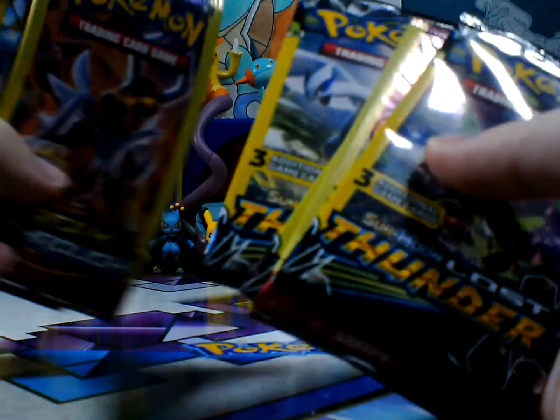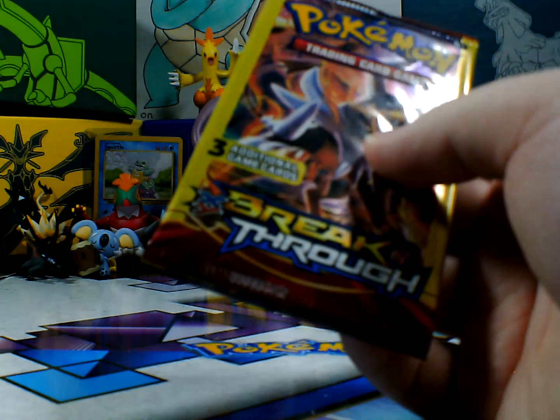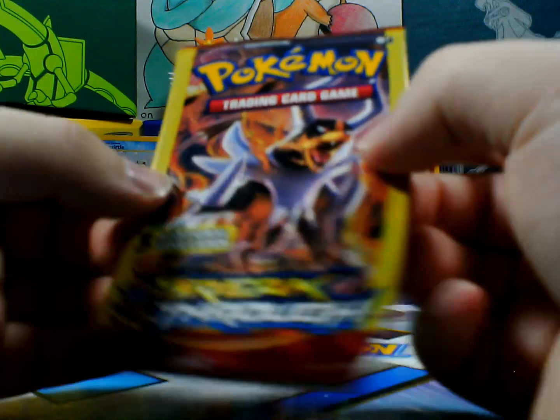We separated these already, so Conch is taking his half and I'll be taking my half. We'll put these two Lost Thunders to the end, and we're gonna open up this Breakthrough. I hope I get that Break card.